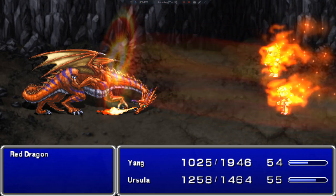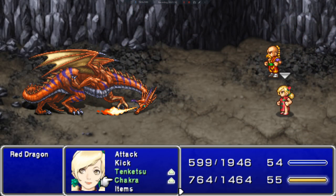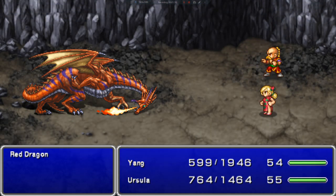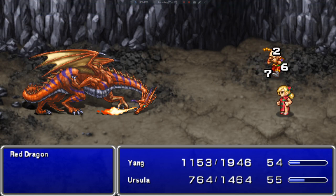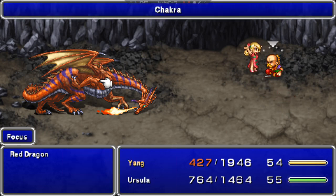This is his most dangerous move. Use Chakra and Cover Counter — this will keep her safe. If you get a moment I would move them to the back, but it really doesn't matter, you'll be fine. So Chakra here. Now focus.